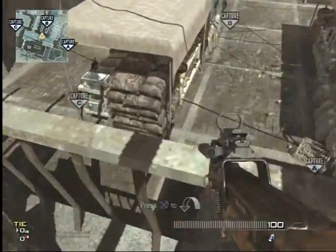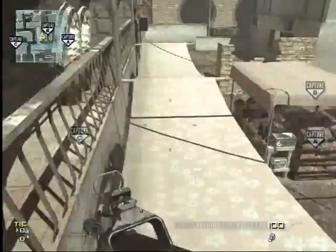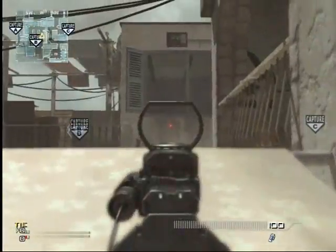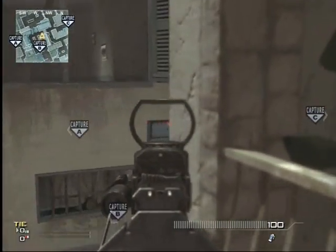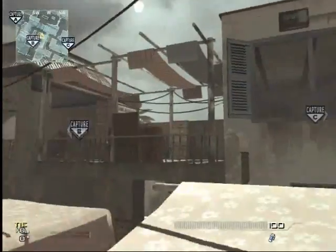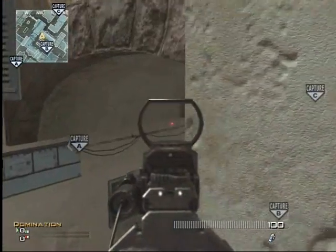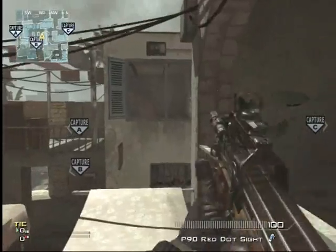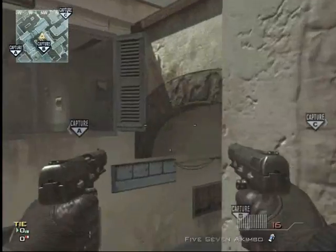A good tip for defending B is just run right up on here. It's a pretty common trick, kind of a glitch — not a lot of people know about it — you just sit right here. Do not run into this building from the start of the game. There will be so many people in there, you're probably going to die. The people on the C side always have the advantage with this building; they always get there first, they have the side.